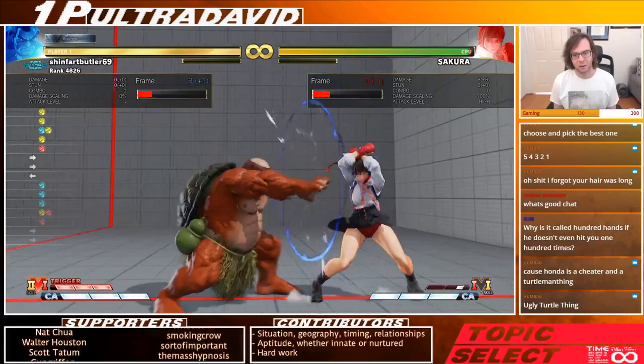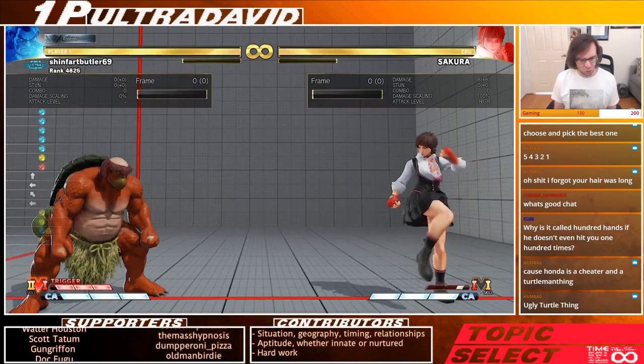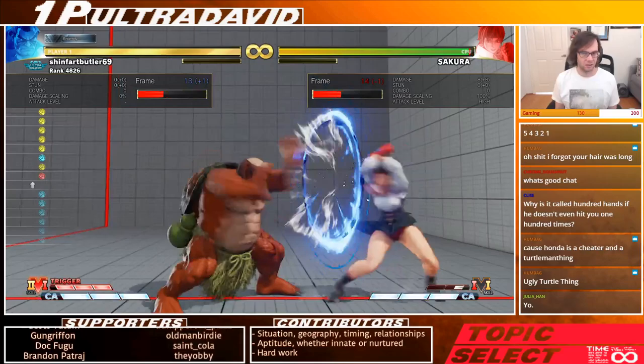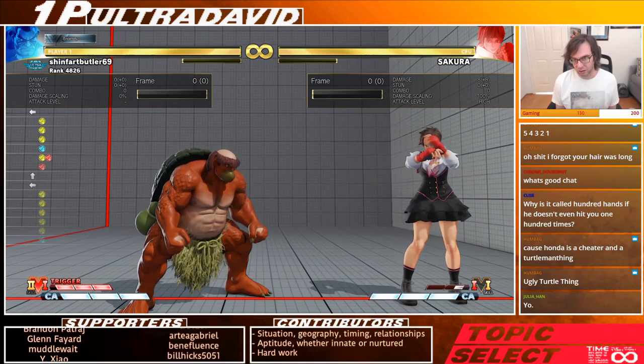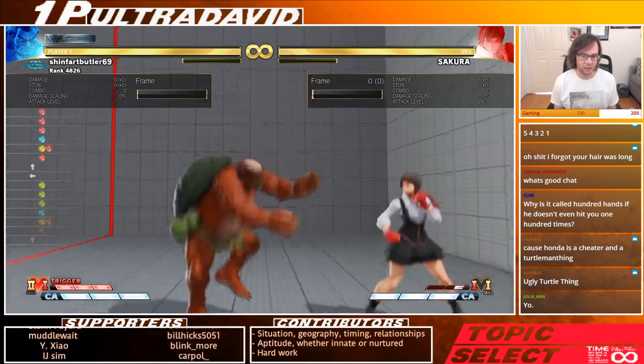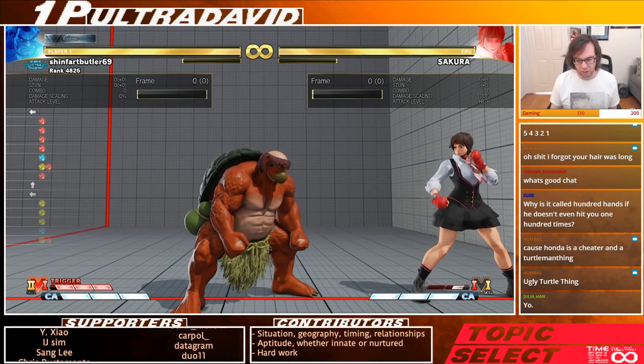Notice that with jab, Honda walks forward a little bit. Strong waits a little before it comes out — medium punch waits a little bit before he lunges forward, and again that's only plus one. Fierce hands is seven hits, minus two on block, and only plus two on hit — so actually less plus on hit than the other two.